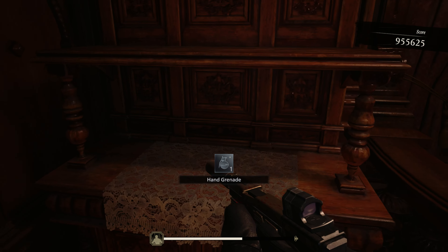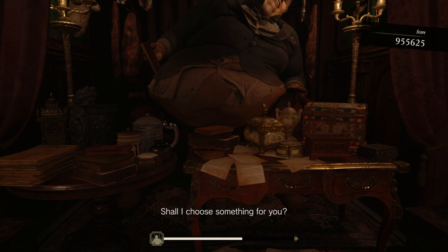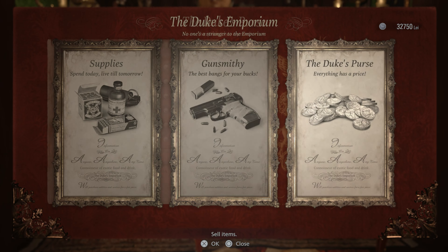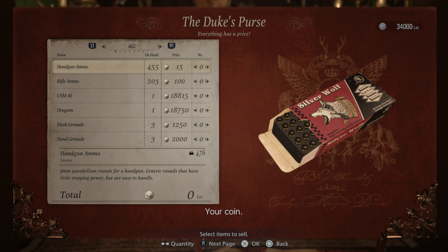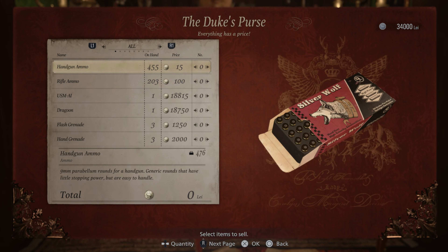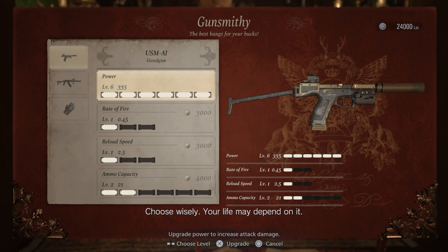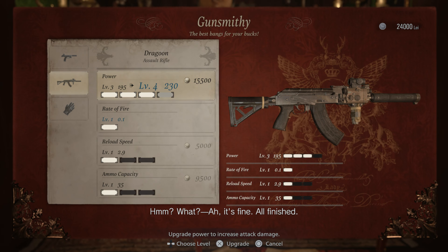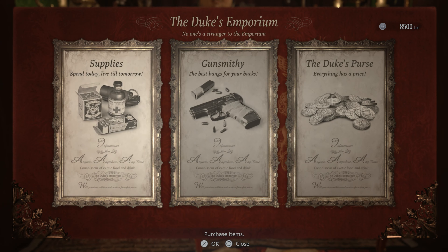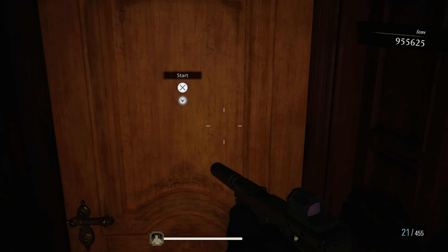Grabbing our freebies. Sold a coin. Could sell ammo if we wanted - we have a ton of handgun ammo - but no need. Let's get our final handgun upgrade and our final assault rifle upgrade. All finished. Let's go.